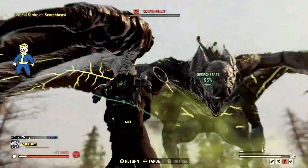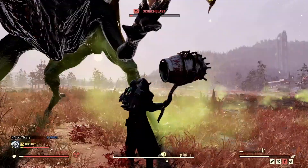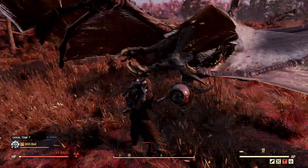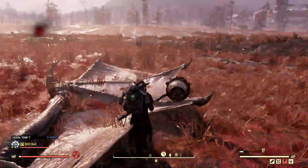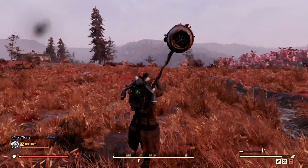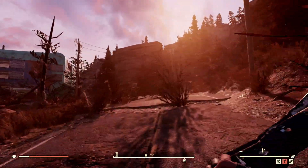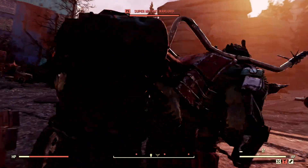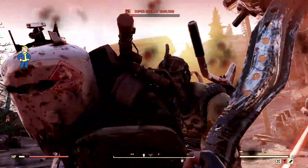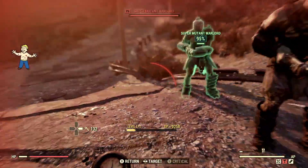Now we have a Scorchbeast here to test it on — again guys, you can see this absolutely destroys. If you did have the melee perks on, this would work so much better, but for me it does just fine as a Commando build with no melee perks. Now onto the next target — the Super Mutants from West Tech. Boom, boom, boom — look at the damage! This is insane for not having any melee perks. Watch this, even in VATS.